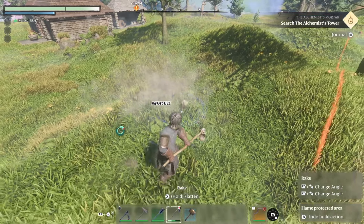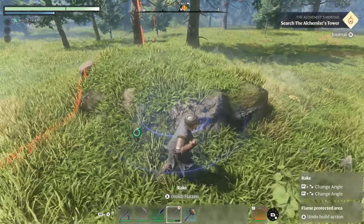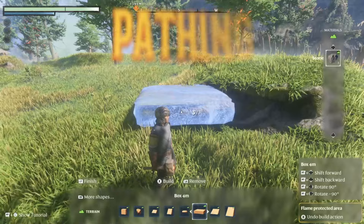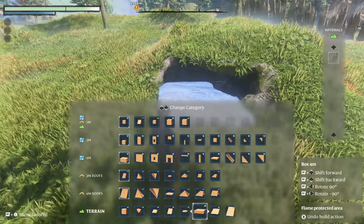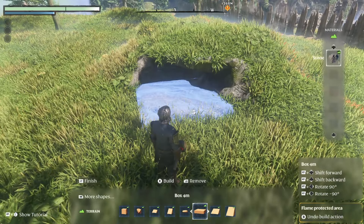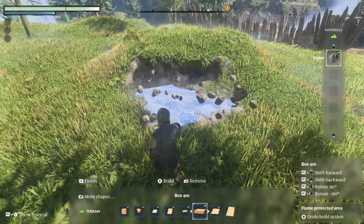Another interesting tip is you can take the build hammer, go to terrain, find whatever you want — stone, dirt, or flint — wherever you need that floor to be and put it down one time. Then go back to the hoe and slowly walk out, and it's going to make the terrain the exact same as that one block you placed.